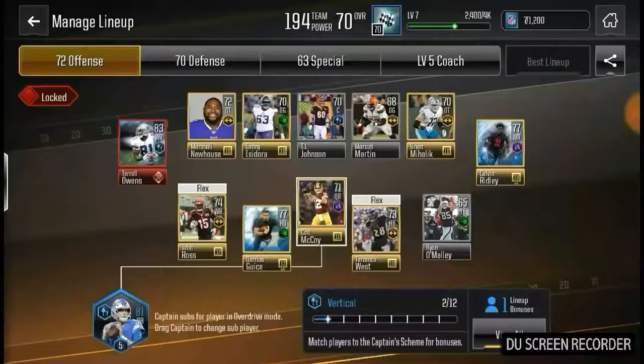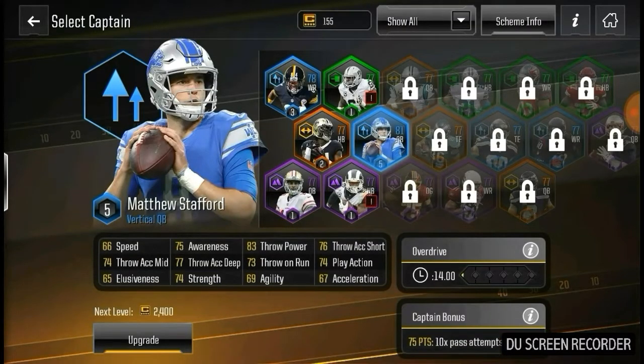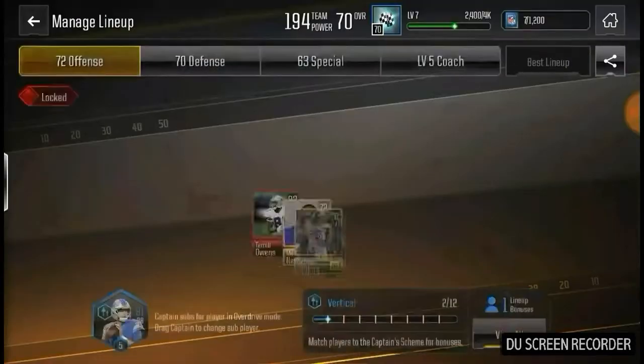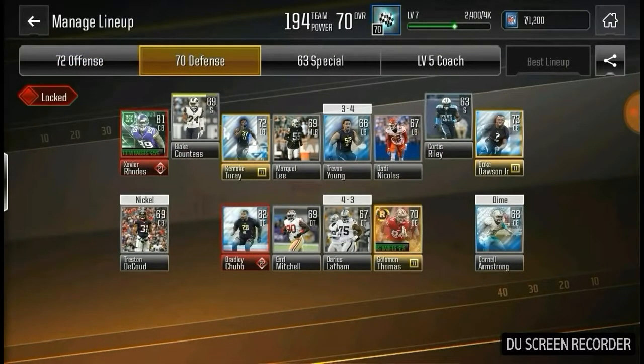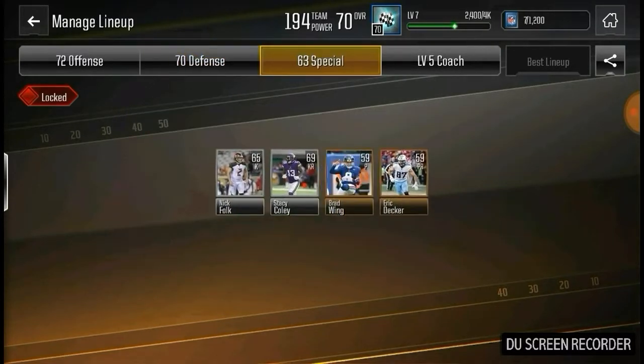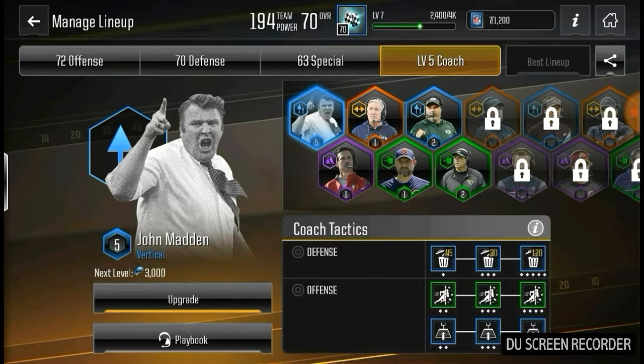Here's a look at our team. We only have one elite on offense but a bunch of golds. Our captain for overdrive matches is 81 overall Matthew Stafford — you can see his stats there. On defense we have Xavier Rhodes and Bradley Chubb and a couple golds, with the rest as silvers. Special teams we still need to upgrade. Our coach is level 5 John Madden. That's a look at our team at the end of episode number two.